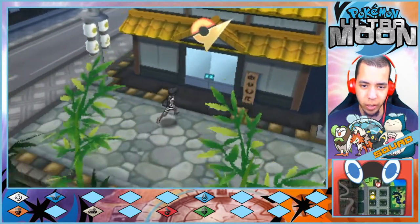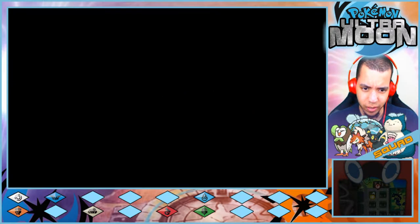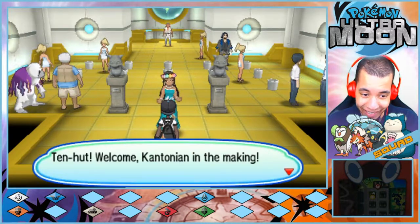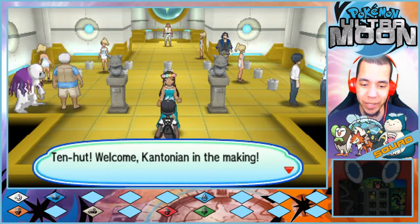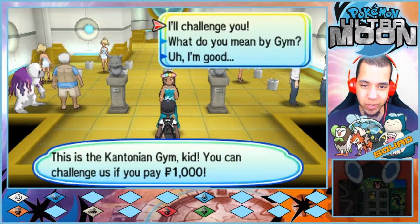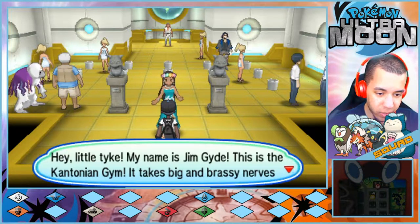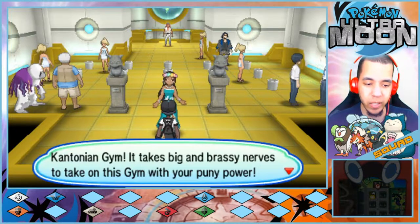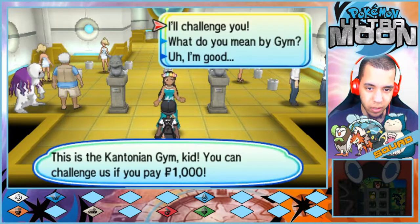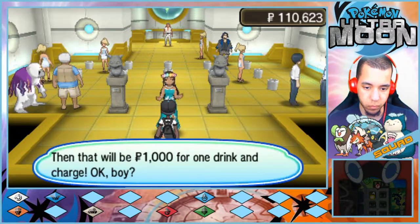All right, now this building looks interesting. What's in here? Welcome to Cantonian in the Making — this is the Cantonian gym, kid. You can challenge us if you pay one thousand dollars. This is the Cantonian gym. It takes big and brassy nerves to take on this gym with your puny power. Defeat the trainers and you'll be the new Cantonian. Let's go. Let's do it.